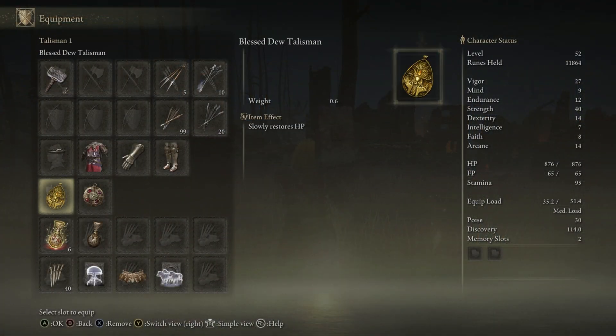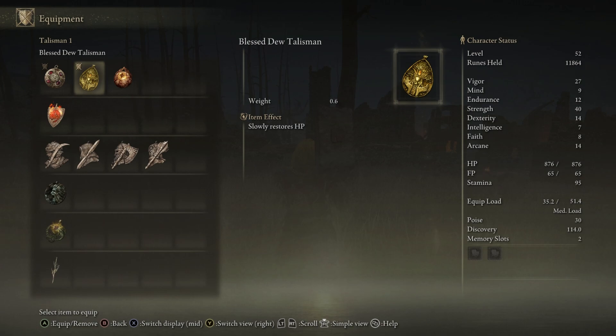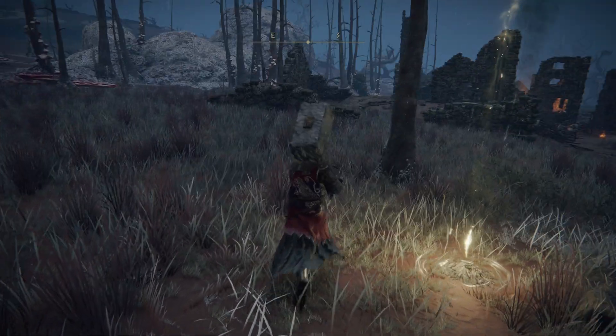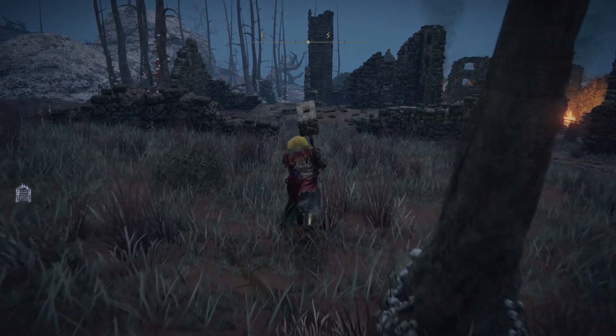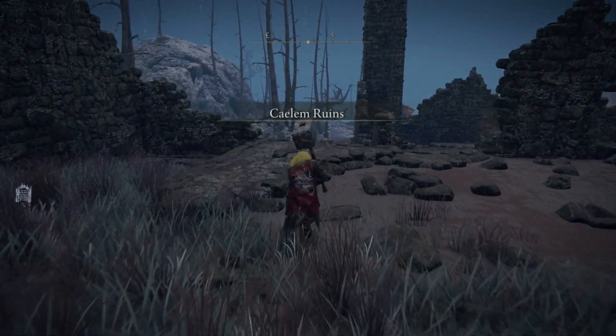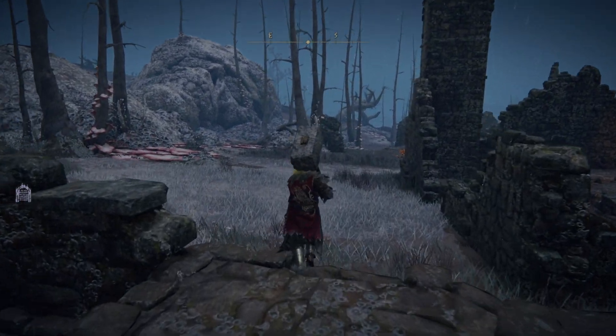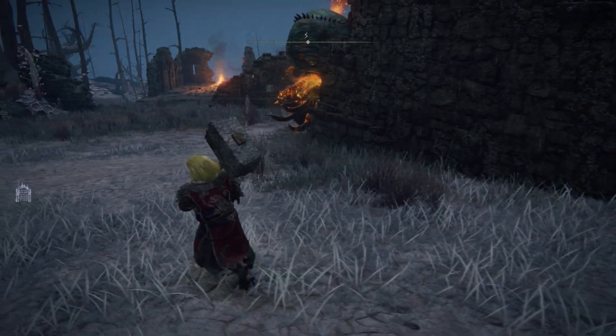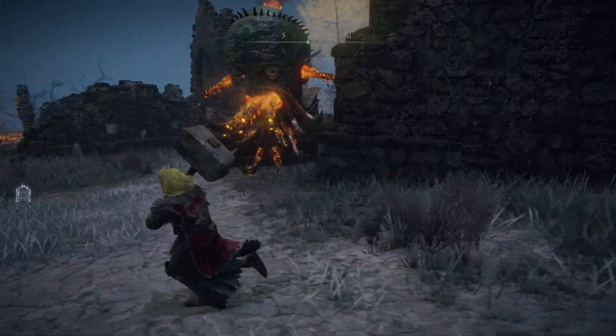You want to equip anything that will help you with fire resistance on your character. This will help you hopefully not take as much damage when you are fighting this crazy fire machine. There's no name for it, but it's a crazy guy with a face that spits fire — these are the guys you want to kill. They drop almost 1700 runes per kill.